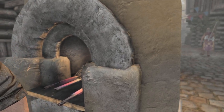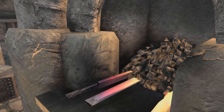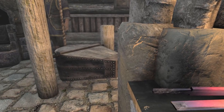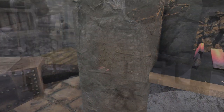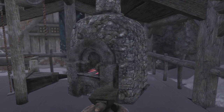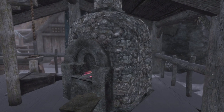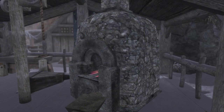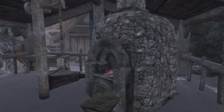Instead of wondering why hot metal sparks aren't hitting you in the face as you forge 1,000 iron daggers, you can now rest assured that a true stonesmith put together something a little closer to life. While the 4K resolution version is stunning in every way, I do personally prefer the vanilla, as the stone matches the other stones used in the building of the holds. Combine it with the Static Mesh Improvement Mod, and you'll be left wondering why Bethesda didn't just make it look a little more like this in the first place.